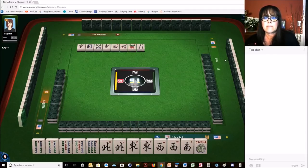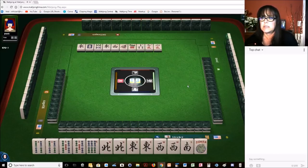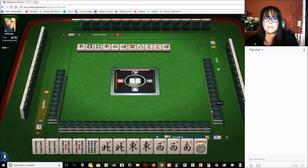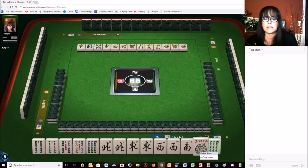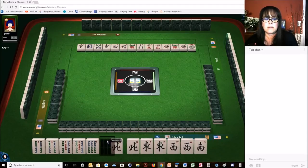Seven dots. Three bamboos. Nine characters. Two characters — it's just a waiting game at this point. One bamboo. Seven dots. One bamboo. We got it. Joker. We need a south to win the news pair hand.